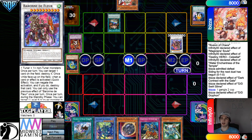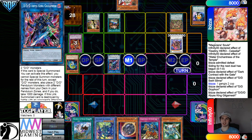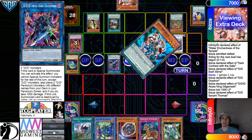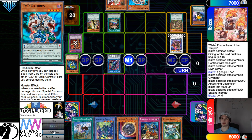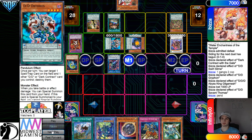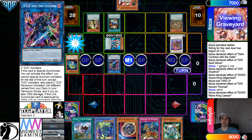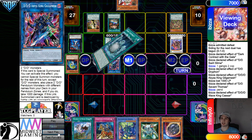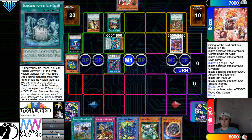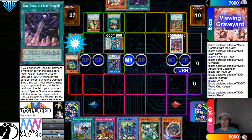Then summon Link 2. Link 2 effect — scale up Thomas and Griffin. Hey, they take the 1,000. Thomas effect add back Orthros. Now they're going to Pendulum Summon out those, and then Orthros from hand. Overlay into Wave King Caesar. Turn those into the Link 2. Wave King Caesar effect — they're going to go grab Swamp from the deck. Actually, not grabbing Swamp — they're going to grab Patent Lease.